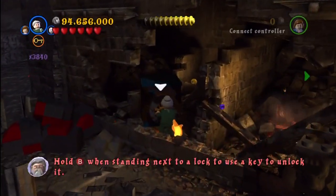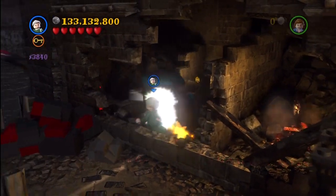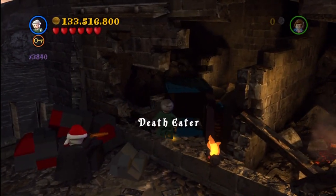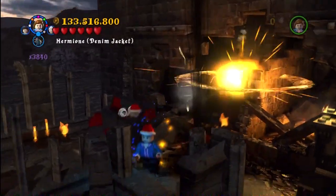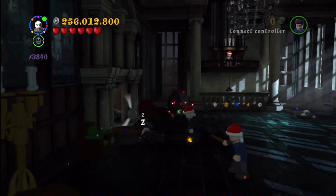This is one of the last story missions — I think this is Snape's Tears. Again, you have to do it in free play because you need to use someone with a key. If you scroll through your characters, you'll always have one — in this case I'm Mrs. Cole. You just unlock that.